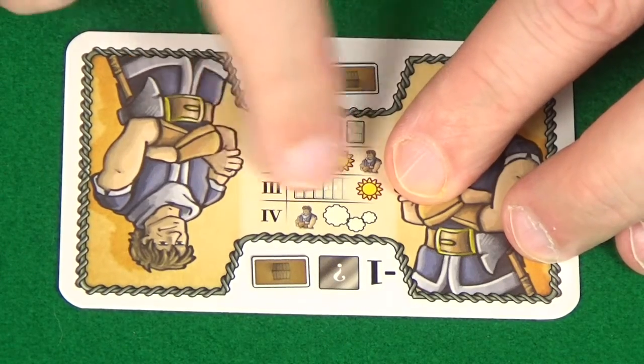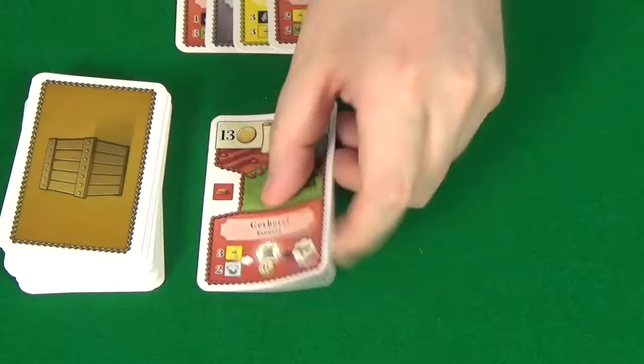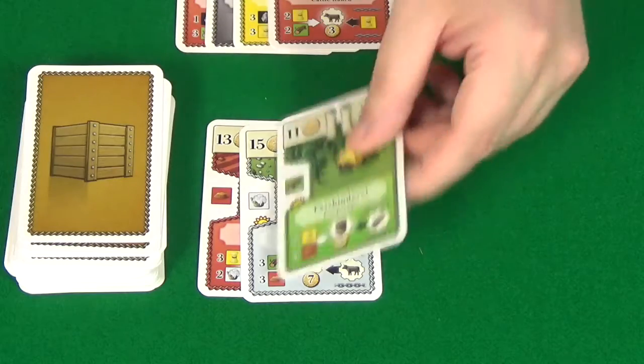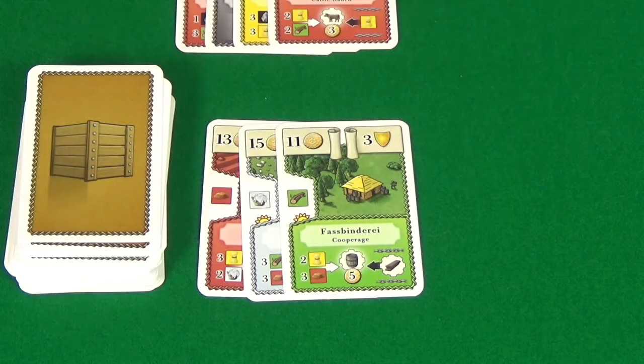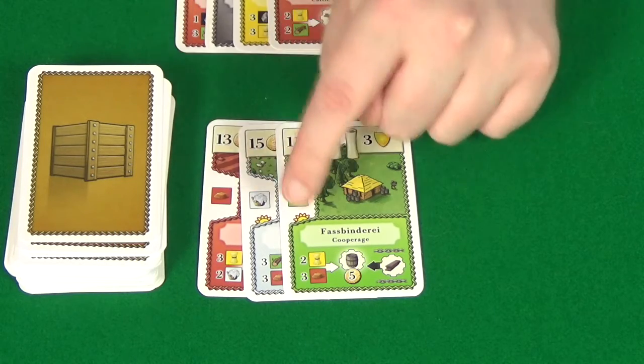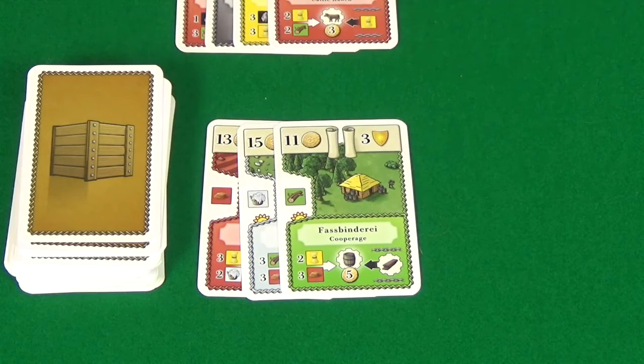Phase three: you reveal another line of cards until two suns are revealed — so here we have one, and then two. You could have a lot more than three cards, or as few as two cards, the same as with the opening market. And again, all we're concerned about is suns and the resources on the cards.